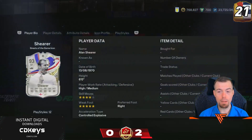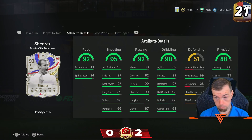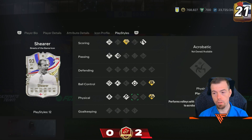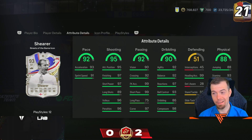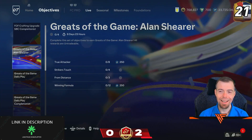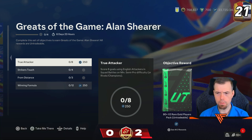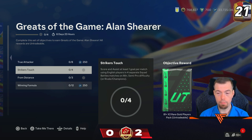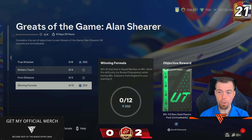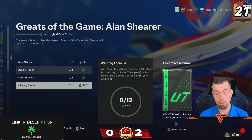Then we've got cheeky man Alan Shearer - 93-rated, 4-star, 5-star. Crazy in-game stats and this card's free as well. Power Shot Plus, Press Proven Plus, and Aerial Plus, and he has 99 heading accuracy. To get him: score 8 goals using an English attacker, score an assist with 1 goal per match in 4 separate squad battles, score 3 goals outside the box for an 81x2, and win 12 matches with 3 players from England in your starting 11 for an 83x2 and 250 XP.